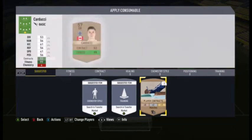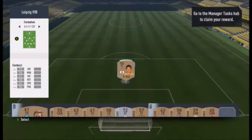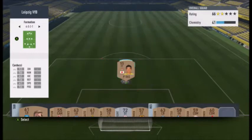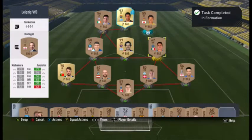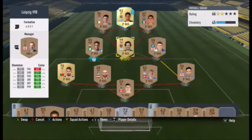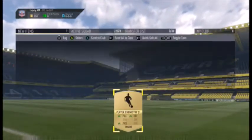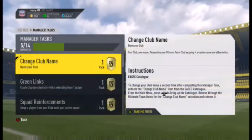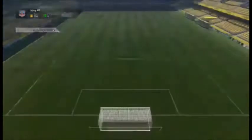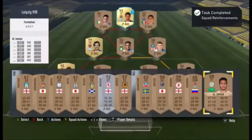I'm going to start doing the bronze pack method — I've seen lots of people do it and it seems really good. With the SBC upgrade method you trade in bronzes for silvers and get two silver player packs. Then you put those silver packs into the gold SBC and get three non-rare golds. Put those into the gold rare SBC and you get two rare gold player packs — that's where all the big coins are.